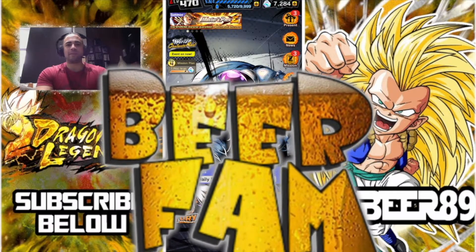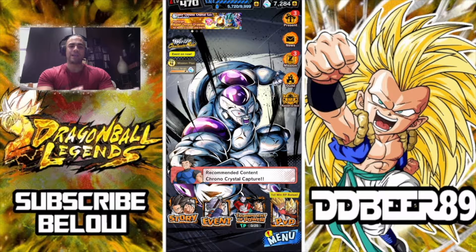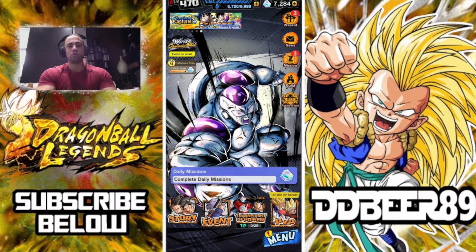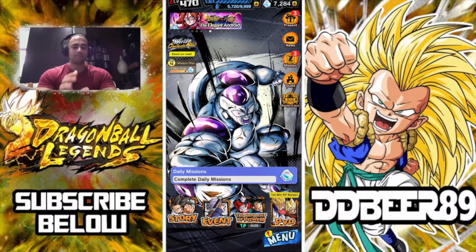What's happening, BFM DDB89 here, back with some more Dragon Ball Legends news, tips, and information. Today is going to be a quick video on how to get your free Full-Powered non-Legends Limited Frieza. This unit will be great because he has just been recently made Zenkai-able. You need this unit at seven stars, and I'm going to show you how to get as many copies as possible for free without using any chrono crystals.